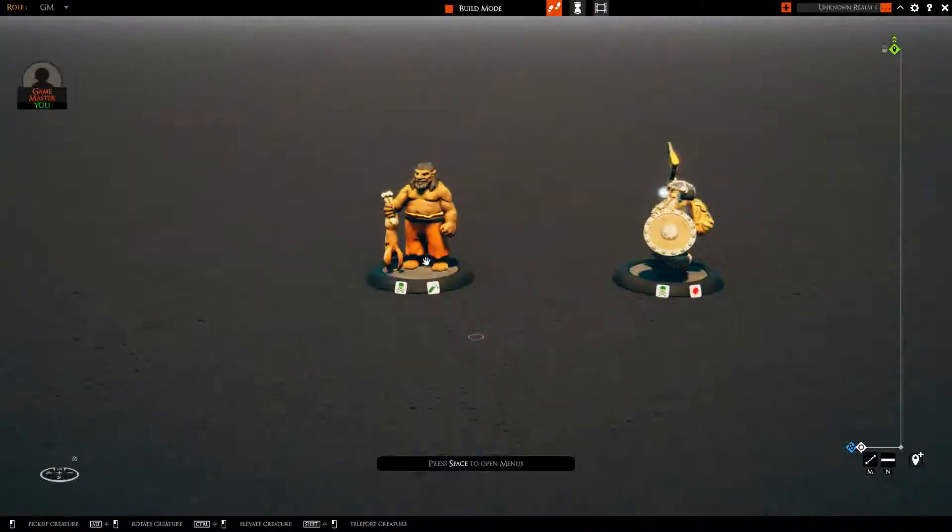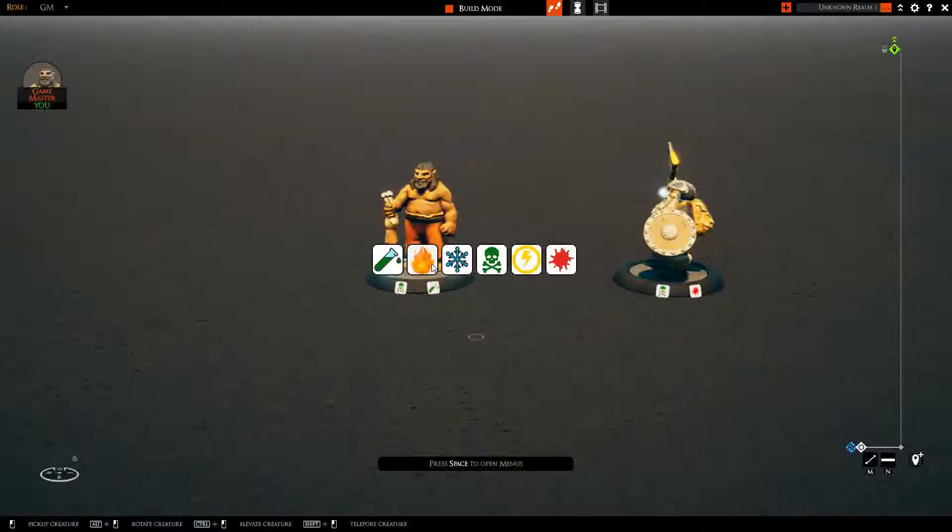Here we can see a couple of minis, and on the base they have different icons. When you select a mini and hit Ctrl-I — the default shortcut — you will get a menu of different icons. These icons can be customized.